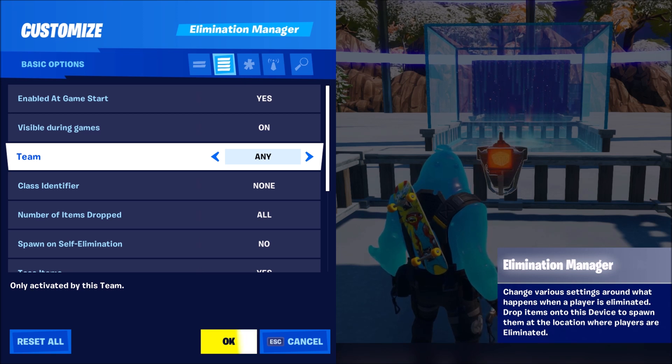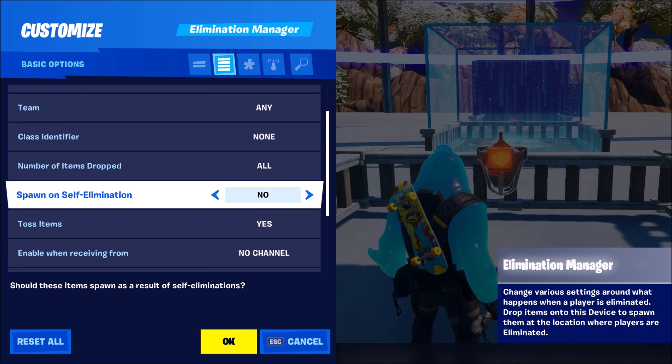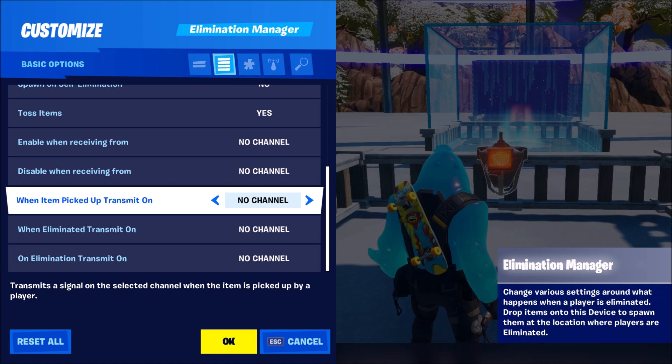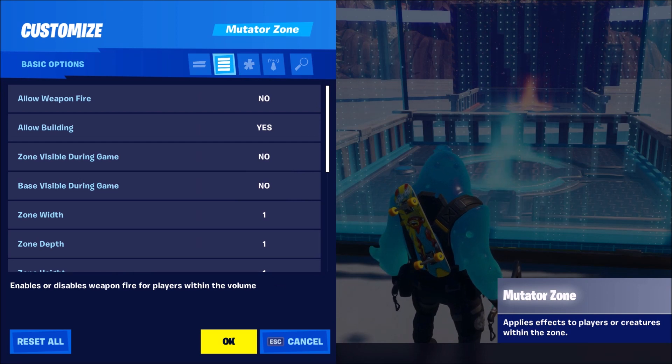Our next device which is also new is the Elimination Manager. This one is also an advanced version of something we already have. Basically what this thing does: you can send a signal when someone gets eliminated. But this thing can do a lot more — you can have number of items dropped, you can have tossed items, you can have all kinds of stuff in here. It's basically just an advanced version of the thing we already have in the inventory team and settings device.